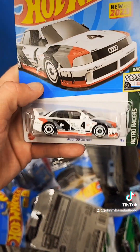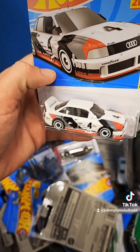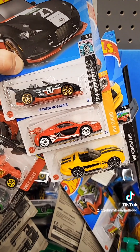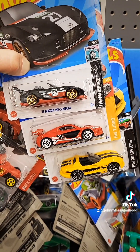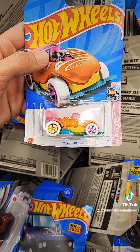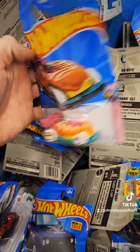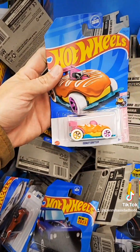I also got the new Audi Quattro — pretty sick. And another one, you guys — no super, hunt continues. Well, finally found the new F case treasure hunt: the Donut Drifter. There's a symbol, but the card's a little thrashed. I'll take it though.